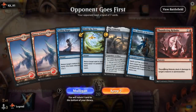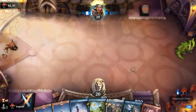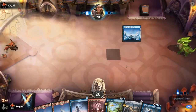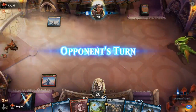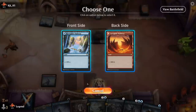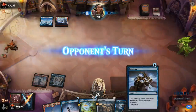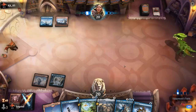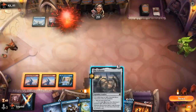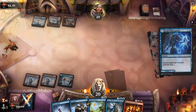We're on the draw with a reasonable hand if we can find land number three, because then Celestus fixes for blue as well. On the draw we should be able to find a blue source, and at least a turn-two Thundering Rebuke to have some interaction. Opponent with a Snow-Covered Island, Snow-Covered Mountain, and Smoldering Egg — nice target for Rebuke. Next turn Celestus lets me Consider as well. I don't feel the need to keep up Divide yet. Disruption on Celestus works.